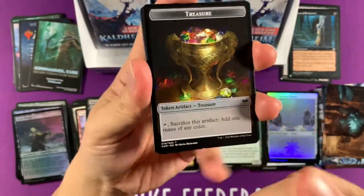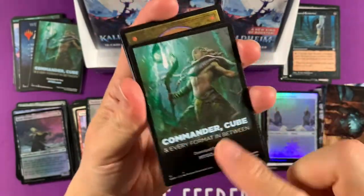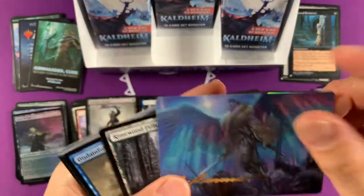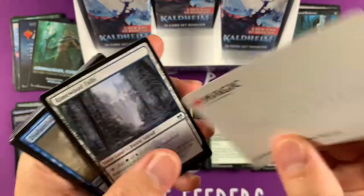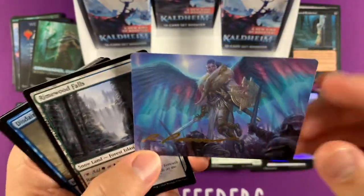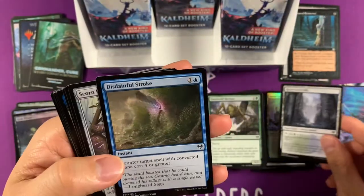It's so weird — they put the token face here, they usually have it like here so when you flip it you're like 'hey, treasure!' But nope. Oh, we got a signed one right there — what is this — Resplendent Marshall. Oh this looks gorgeous. I love these art cards. I think I'm going to collect an art card from this set.